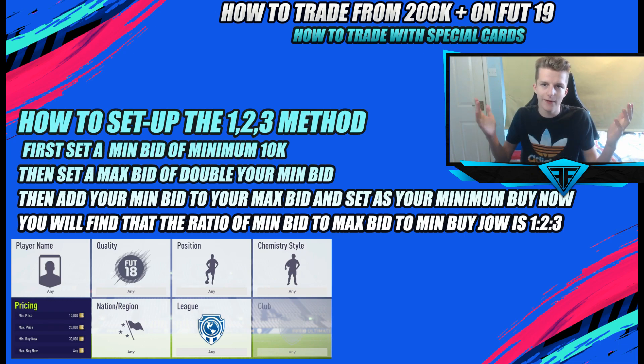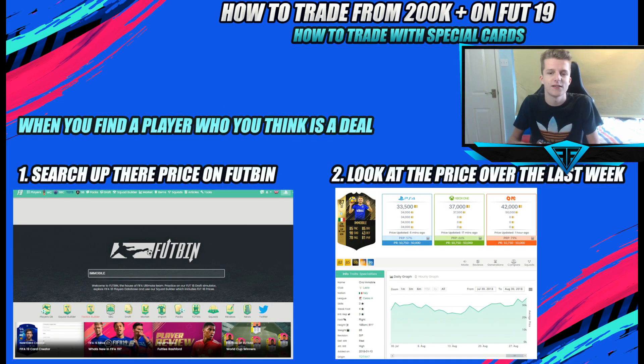A big thing to watch out for is people trying to catch out lazy buyers. Someone might list a trash BPL in-form — say a Danish player from Southampton who only goes for 12k — with an 18k bid and a 35k buy now, trying to trap a lazy buyer. So don't just blindly start bidding. Use Footbin — it's the most updated tool for finding player prices. I'd fully recommend it over Footwiz or Futhead.